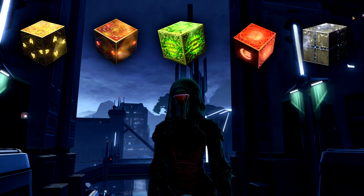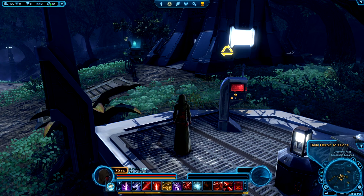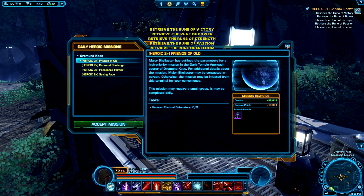In this video, we'll be going over all 4 Datacrons that are hidden on Dromund Kaas along with a Matrix Shard. Only Imperial players will be able to access these Datacrons and this planet. Republic players will not be able to get them at all. If you're starting off near the Spaceport, look for the Heroic Missions Terminal and pick up the Shadowspawn Heroic 2+, to save some time later.